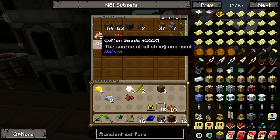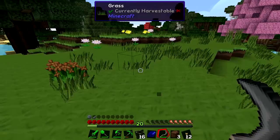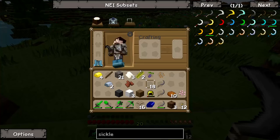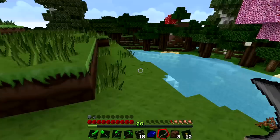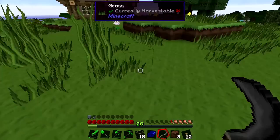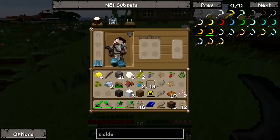We've already got one set of cotton seeds - what we really need is a whole bunch so we can make a watering can and a mini cotton farm to get as much string and hopefully wool as our hearts desire. With the sickle you just bash the grass and it'll hit loads of grass around it. Unfortunately we're not getting many seeds though - there's some flax seeds and barley seeds. If we found flax we'd be in luck because flax is string. Now we're getting a whole bunch of cool seeds - so far just one cotton though, we want a whole bunch before we move forward.